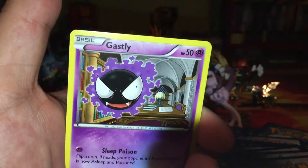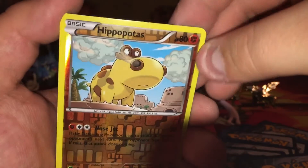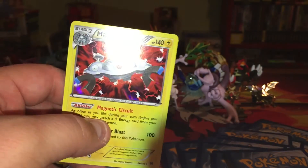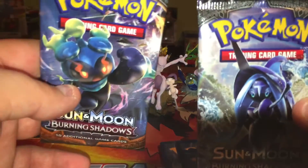Special energy, Swoobat, Heavy Ball, Woobat, Gastly, Doduo, Staryu, Cyndaquil, a reverse holo Hippopotas, and a holo Magnezone - awesome! That would have been the end of the box, but we have two Sun and Moon Burning Shadows packs.